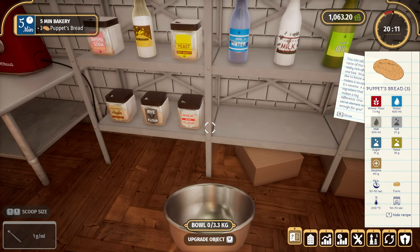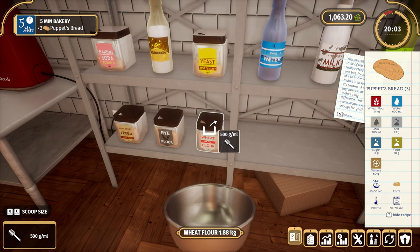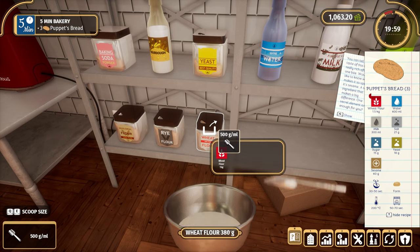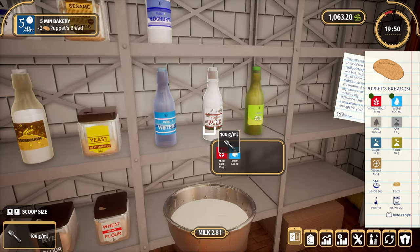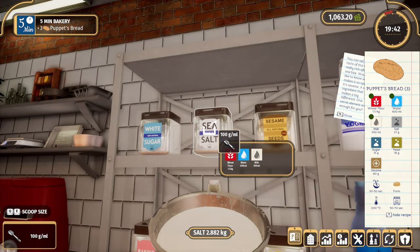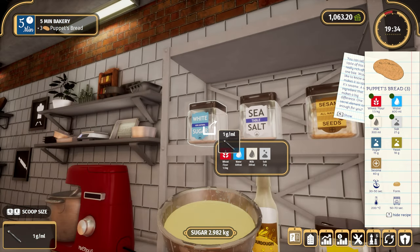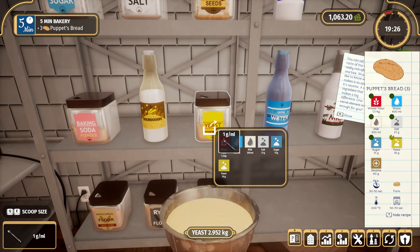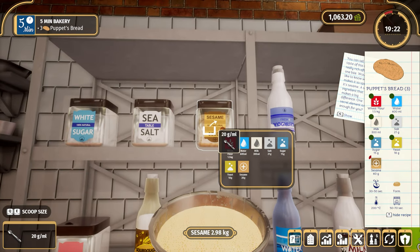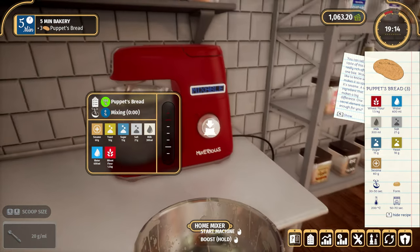I know that I need to put it in the molder area, but first things first — we mix everything up, get the ingredients, then we mix it and change the size. We're going for quite a large amount: 500 grams, 600ml water, milk 300ml, salt, one sugar — 15 grams — a little bit of yeast and some sesame, which is the new ingredient we got as a reward.